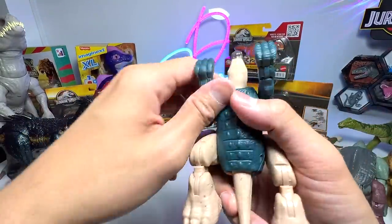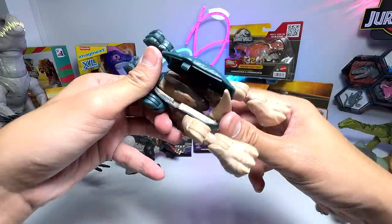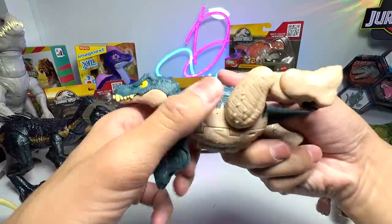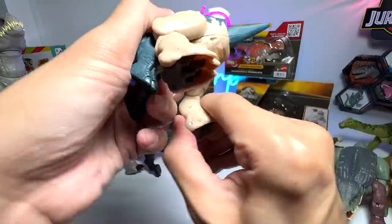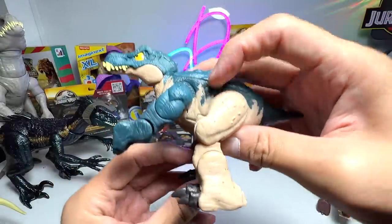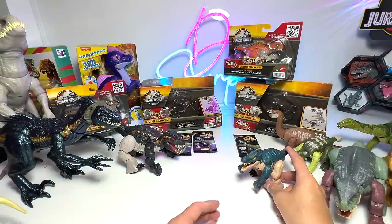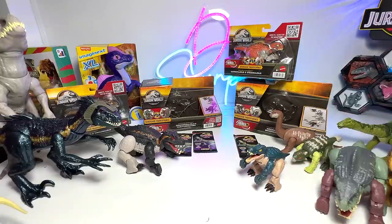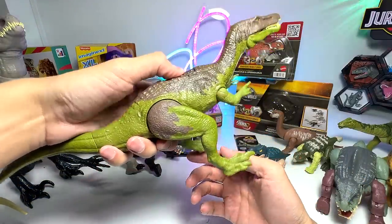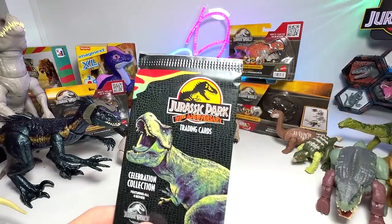Let's transform this back into the Baryonyx so I can show you one Baryonyx figure for comparison. Transform the head back first — easily done. This is actually very fun and can be transformed so easily. I'm not a huge fan of figures that require a lot of assembly, but this one is very simple and nice looking. I'll definitely display it as the Baryonyx. For comparison I've brought the Baryonyx from the Camp Cretaceous series.